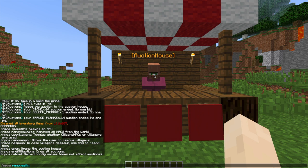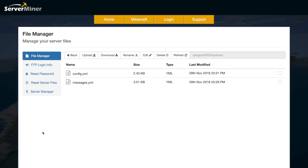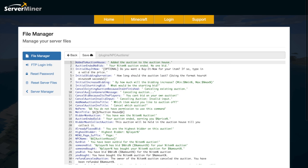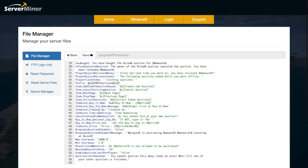Here we are in the Server Miner control panel, in the MPC Auctions folder, and there are two files. This is going to be pretty straightforward. If we go into messages.yml and have a look — my internet's been really bad lately — you can see all of the different messages that will pop up in chat.